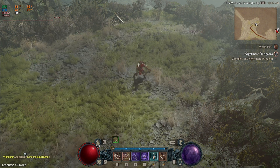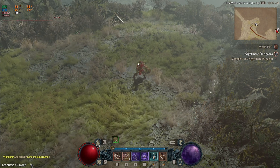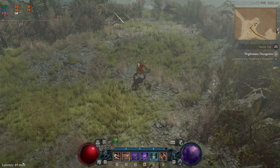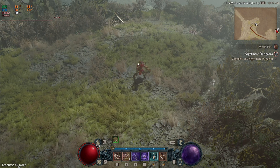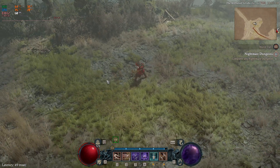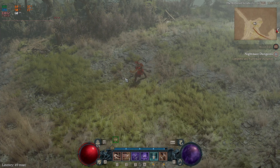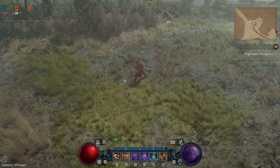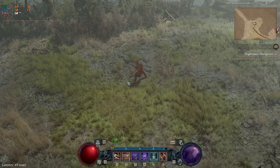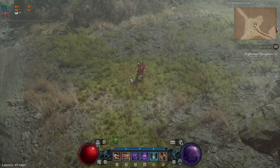I spent about an hour and a half this morning playing and I haven't seen my ms fluctuate more than like three milliseconds. Normally it wouldn't stay at 40-49 ms for more than a few seconds, and any time I approached a crowd or did basically anything in the game, I'd get massive spikes. Even 200 ms would be unplayable — just rubber banding, characters sliding all over the screen, and taking a couple seconds to respond to inputs.